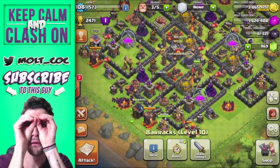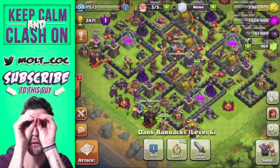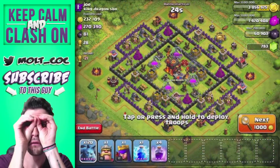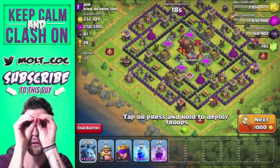We're going to do one more all-minion raid, so I'm training that up now and I'll be back once we get another raid going. Alright, I'm definitely going to attack this next base. We're not going to do as well on this one — he does have a multi-target inferno tower — so I'm going to attack from the top left and down the left side to grab as much gold as possible.